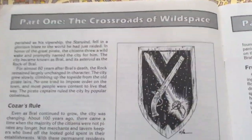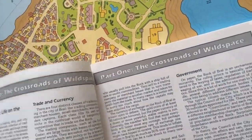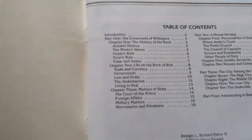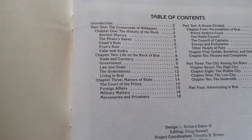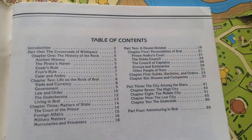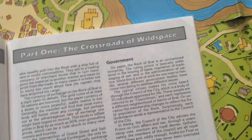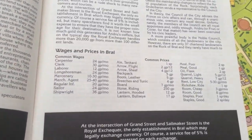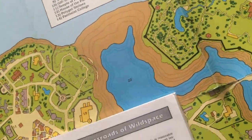I'm going to show you some of the pictures involved in it. It tells you about the history of the Rock, what life is like on Brawl, the politics, some of the different groups, and there's a price list for things you might buy on Brawl.